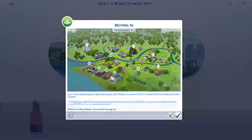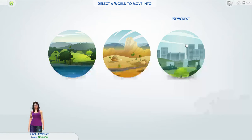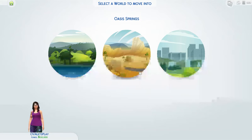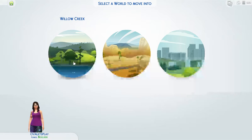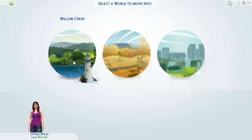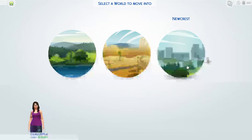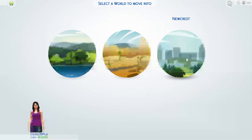So let's get to it. We have three worlds to select from: Newcrest, Oasis Springs, and Willow Creek. I kind of like Newcrest, so I think I'm going to pick Newcrest. I have 20,000 simoleons to start.